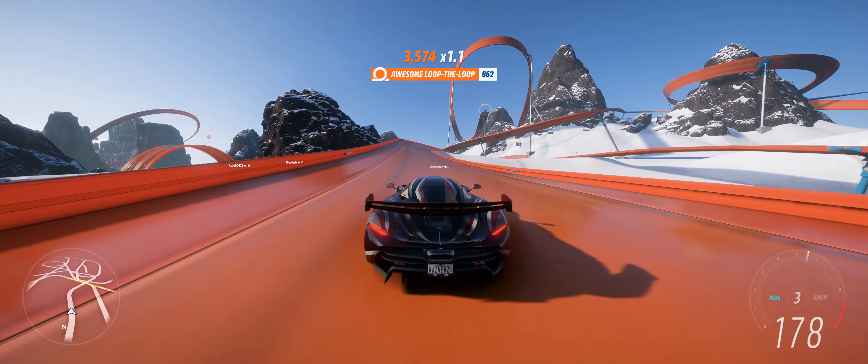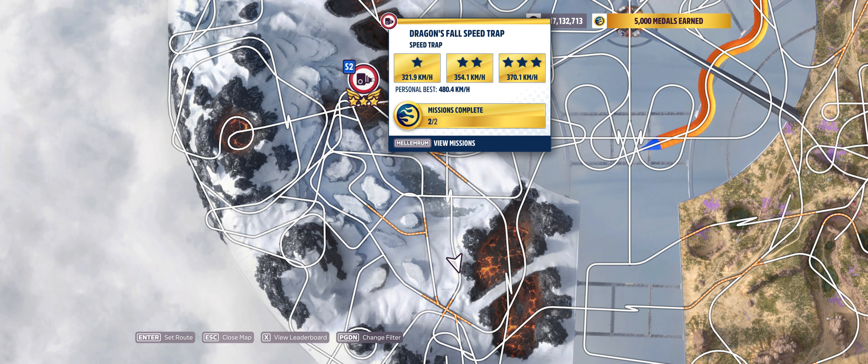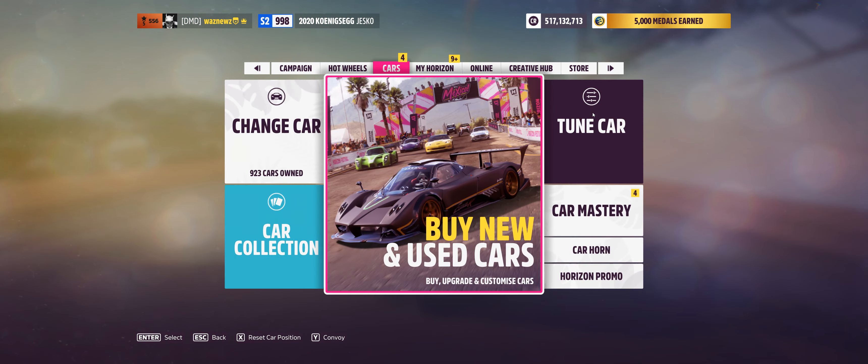I was struggling a little with the PR stunt we have to do in Autumn — the Dragon's Fall Speed Trap. My personal best prior to testing was 478-point-something in an X-class car, and we have to hit 474.8 in an S2. The problem is you go pretty much straight down vertically into the ground, then it levels off, the rear of the car sinks in, takes about 100 kilometers an hour off, and you've got 20 yards until the speed trap. So you're not going to make it.